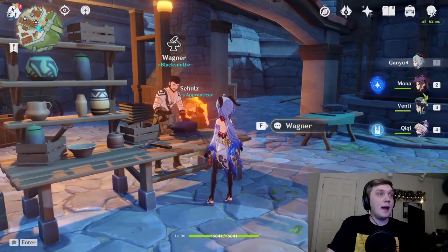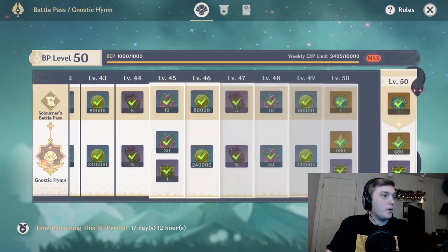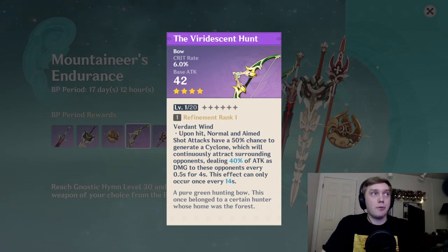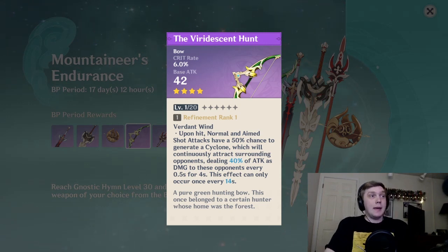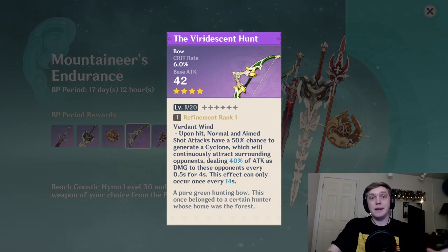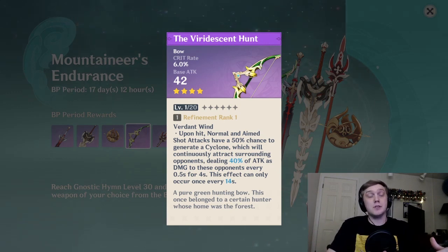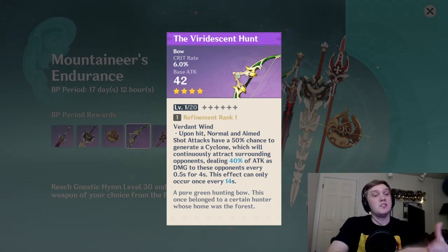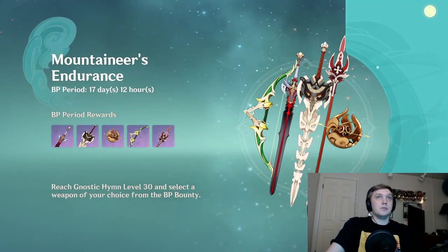Another option I did see people on Reddit trying out and it looked pretty powerful - the Viridescent Hunt, the battle pass weapon. First, it's got crit rate, which is amazing on Ganyu. Second, the ability Verdant Wind is almost like a mini Venti ult - it has a 50% chance to generate a cyclone which pulls a bunch of enemies together and deals 40% attack damage. If you remember I was talking about her ult doing massive damage when enemies are clumped together, so this is really fun with her ult.